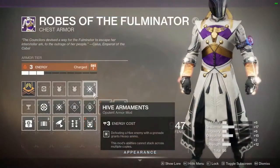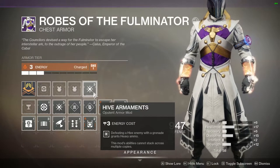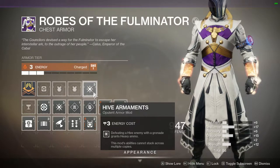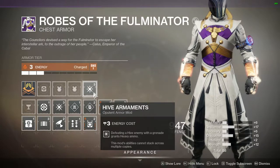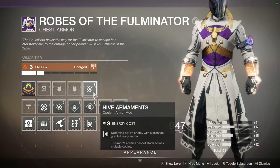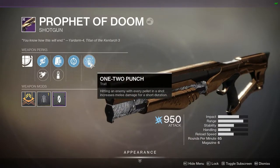The next fun thing to do with this build is actually use Armaments. Yes, Armaments — those things you got in Year Two but haven't gotten in Year Three. You can go back and get them for Armor 2.0; once unlocked, they're unlocked forever. I have Hive Armaments, and if I wanted to make the most of them I would rock Sun Bracers with this build. Hive Armaments: when you defeat a Hive enemy with a grenade, it grants heavy ammo. It is an absolutely phenomenal perk.